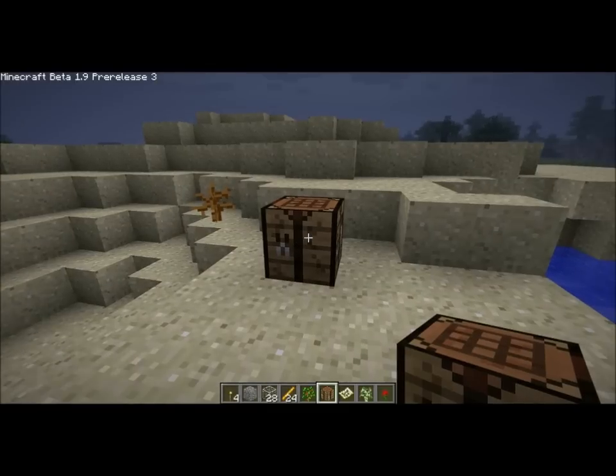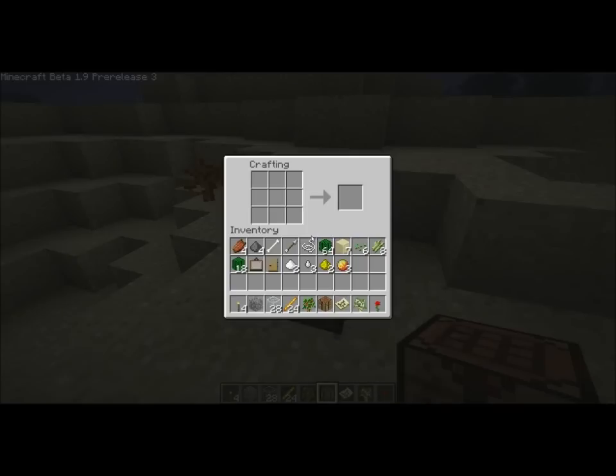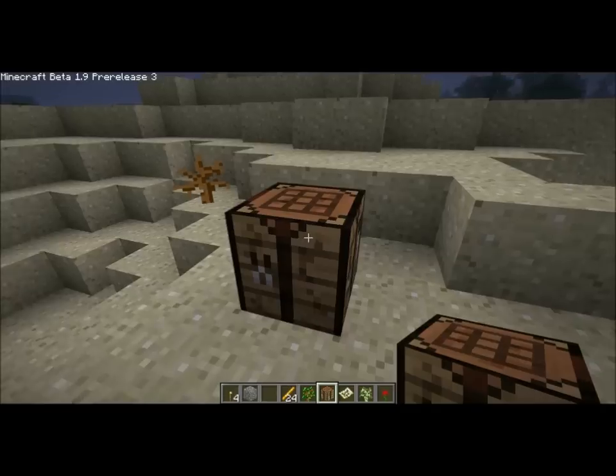Hey, this is Miraglof, and this is the 1.9 pre-release, the third packaging. I am going to show you how to make potions and how to make a potion stand.